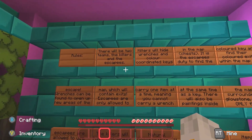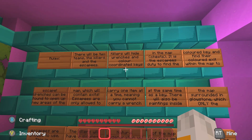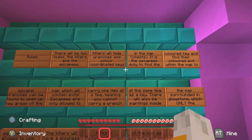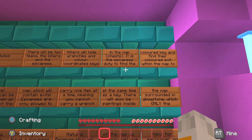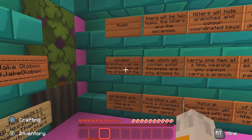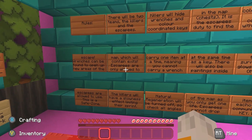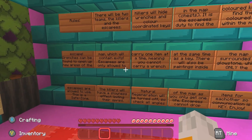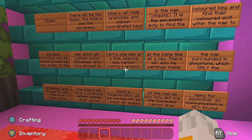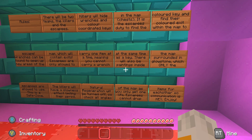Here we go, rules: There will be two teams — the killers and the escapees. Killers will hide the wrenches and the color-coordinated keys in the map in chests. It is the escapees' duty to find the colored key and find their colored exit within the map to escape. Wrenches can be found to open up new areas of the map which will contain exits. Escapees are only allowed to carry one item at a time, meaning you cannot carry a wrench at the same time as a key.